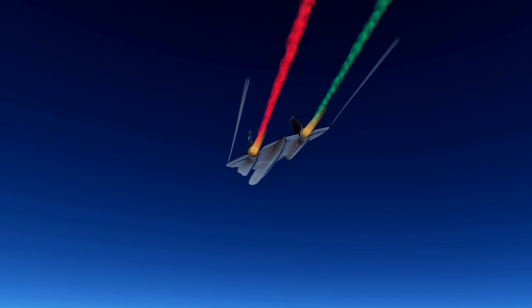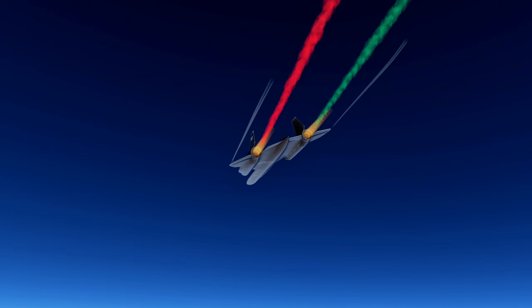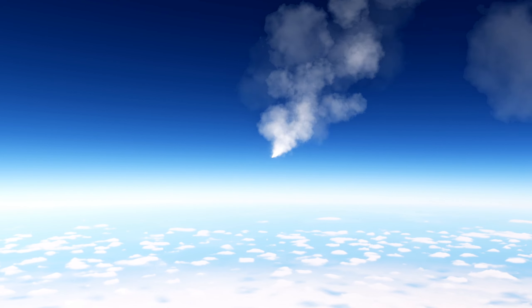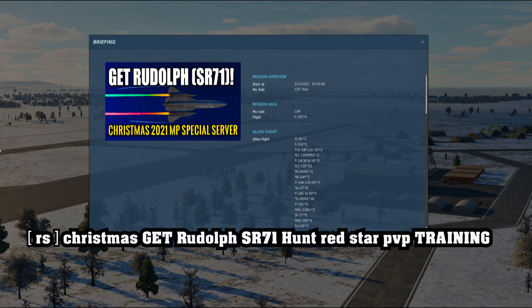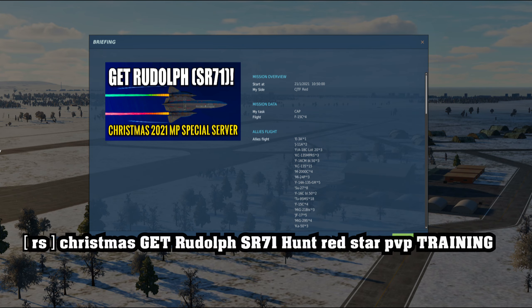Ho ho ho and Merry Christmas from Plasma 1945. Welcome to this holiday season with Christmas and New Year. I've got a server for you called Red Star Get Rudolph — RS Get Rudolph Training.